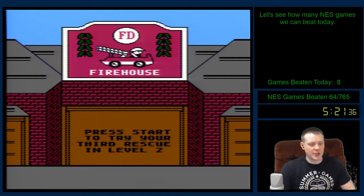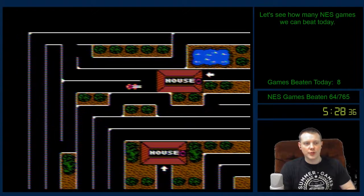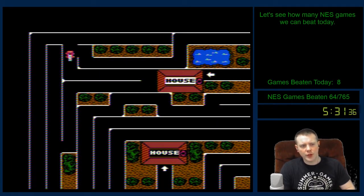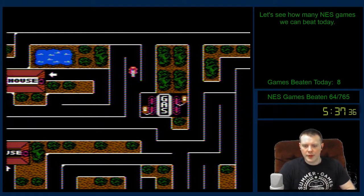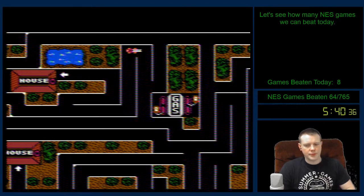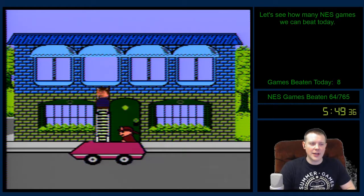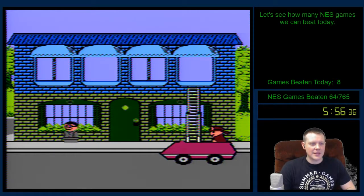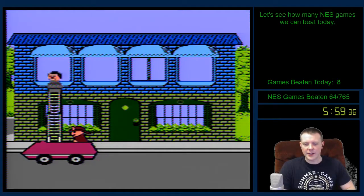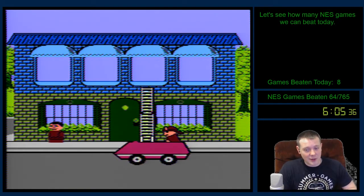Press to try your third rescue in level two. I see this house could use some aid. I'm going to check up here first, see if we can get in through there — underneath. Yeah, we can. Oh, which game? Mermaids of Atlantis? I'm trying to think which ones don't have music. Little Red Hood! Oh my gosh. I don't know if I own that — I'll have to check. I think I do own Little Red Hood. I haven't played it though. So it sounds like either a recommend or a highly recommend from you, Skateman.